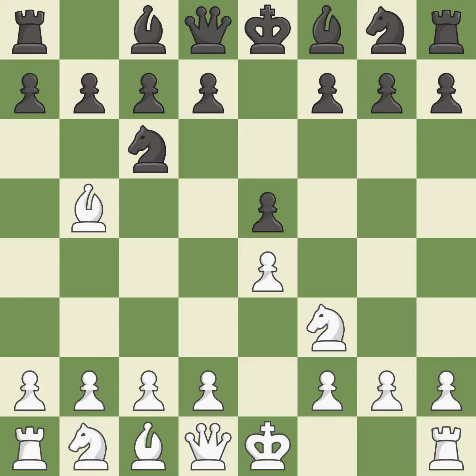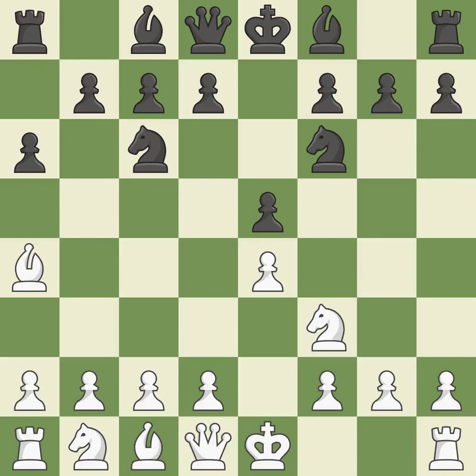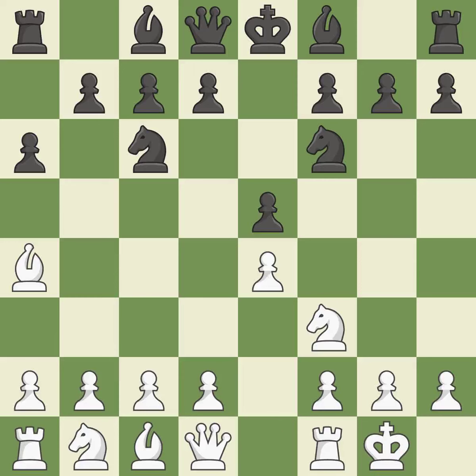The Rui Lopez Opening develops the bishop to immediately attack the knight on C6, the lone defender of the E5 pawn. A6 forces the bishop to decide — exchange or retreat. BA4 safely retreats the bishop while keeping pressure on the knight. NF6 attacks the undefended E4 pawn and develops the knight at the same time.